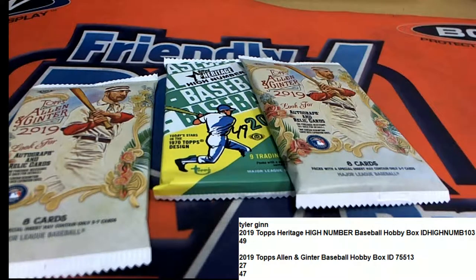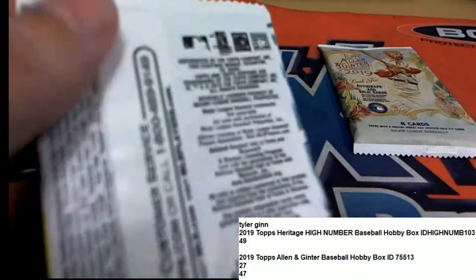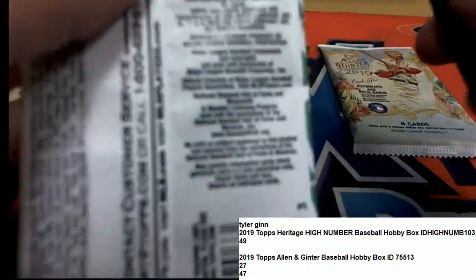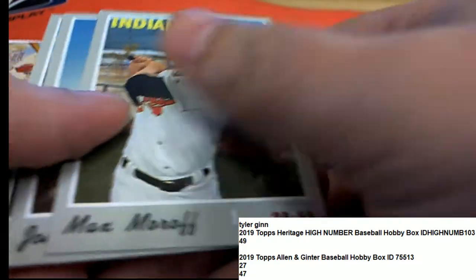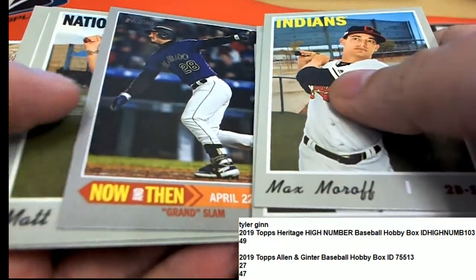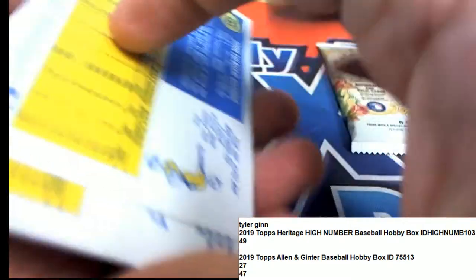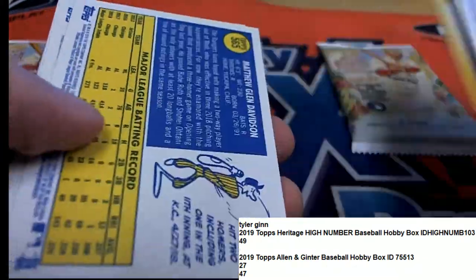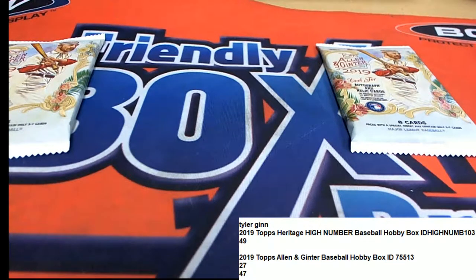Alright, so Tyler, good luck to you — you've got some pack ripping happening. We're gonna start off with Heritage. High number, let's see what comes out of here in pack number 49. A red ink auto would be really good. Let's find a red ink auto — nice rookie card. And then we can check the back of these and look for a short print; it'll be noted right there if we've had a short print. Maybe one I missed — and it does look that way. Some good rookies coming out of Heritage.